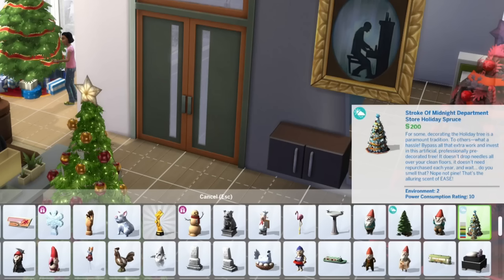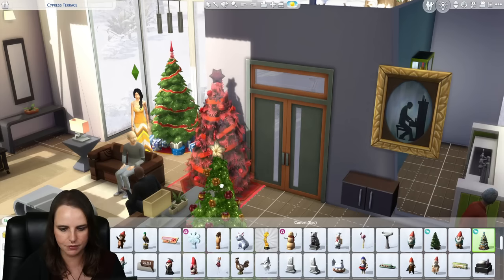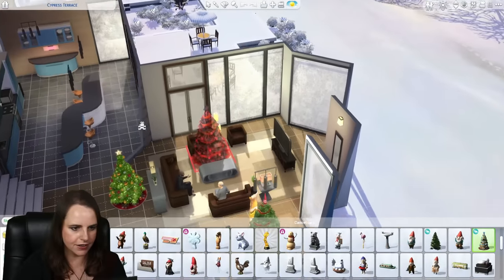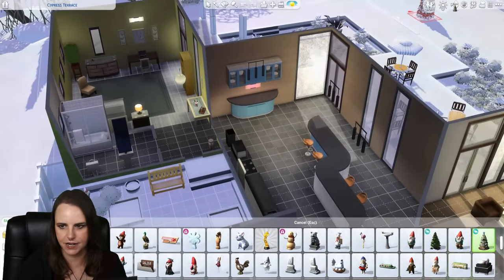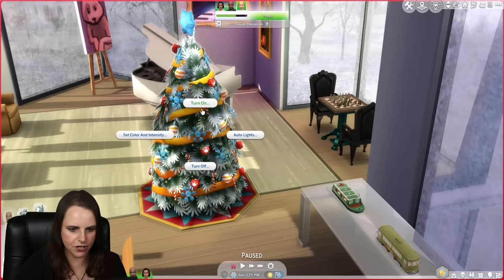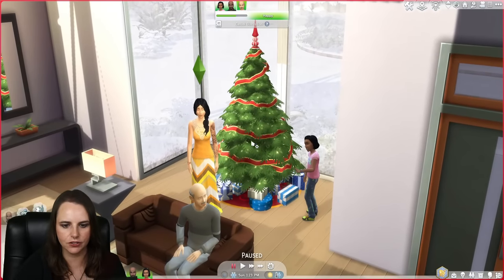The second holiday tree added in Seasons is the Stroke of Midnight Department Store Holiday Spruce. The description reads: for some, decorating the holiday tree is a paramount tradition. To others, what a hassle. Bypass all that extra work and invest in this artificial, professionally pre-decorated tree. It doesn't drop needles all over your clean floors, it doesn't need to be repurchased every year. And wait, do you smell that? Nope, not pine. That's the alluring scent of ease. Same environment score and power consumption rating, but your Sims don't have to decorate it - you just place this anywhere and it's already decorated. The only interactions are to turn it on, auto lights, or turn off.